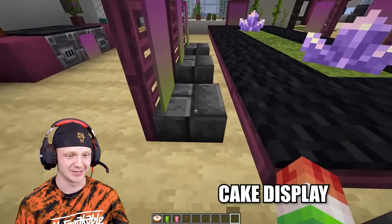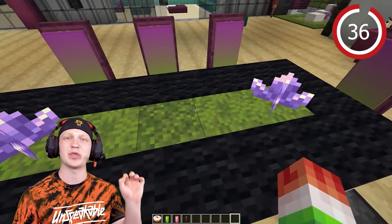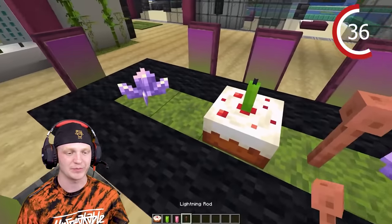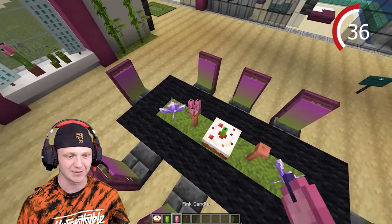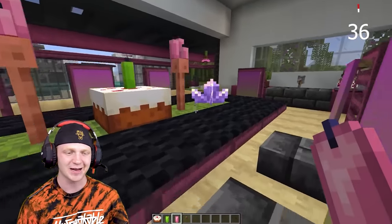You've got some banners, the chairs look nice, got some carpet and grass underneath — it looks good but you need something on that table. Throw a cake down, drop a candle on top, then two lightning rods with candles on those as well. You've got some beautiful table decorations.